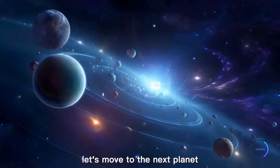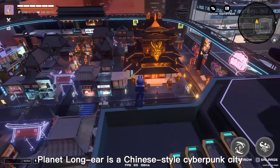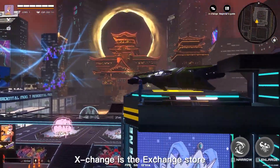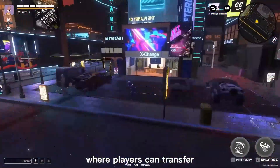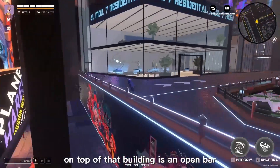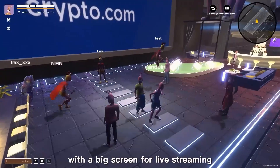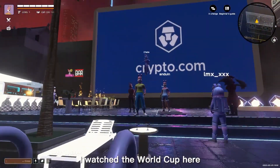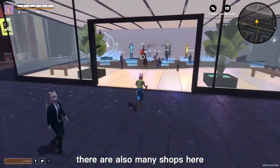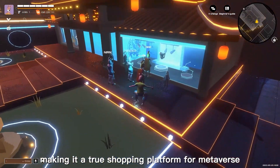Let's move to the next planet. Planet Longyear is a Chinese-style cyberpunk city, also the financial hub of the Hairverse. Exchange is the exchange store where players can transfer between in-game goods and on-chain assets. On top of that building is an open box with a big screen for live streaming. There are also many shops here that link to real world stores, making it a true shopping platform for the metaverse.